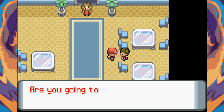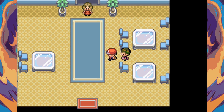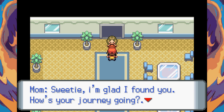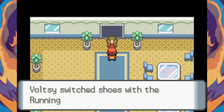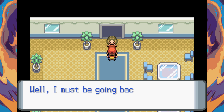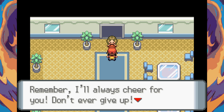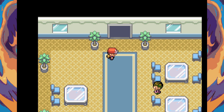We're going to go through Viridian Forest and make our way to Pewter City. A trainer warns there's a natural maze inside. Then we run into Voltsy's mom — she brought the running shoes! We get a letter too: 'Dear Voltsy, here's a pair of running shoes for my beloved challenger. Remember I'll always cheer for you. Don't ever give up. From Mum.' Finally we can run — so nice!